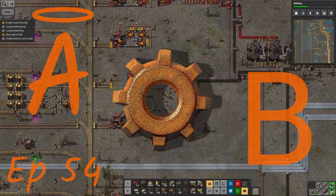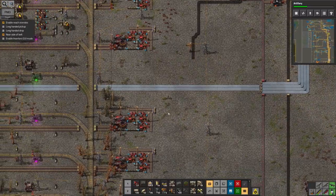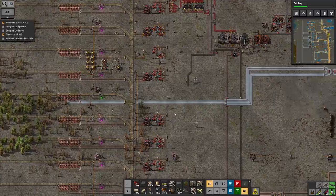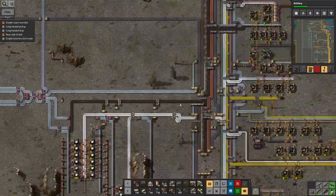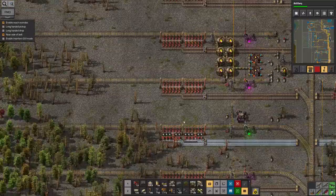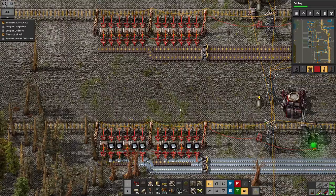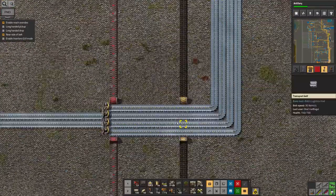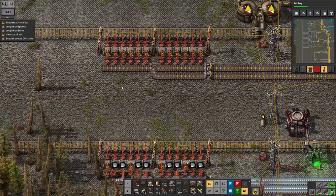Hello everyone, welcome back once again to Lawrence Plays Factorio. In the last episode I noticed right at the end of this iron feed that it seemed to be struggling. I'm seriously considering having another set of unloading chests on the other side of this belt railway line, and then another two belts coming out here joining onto this splitter balancer.